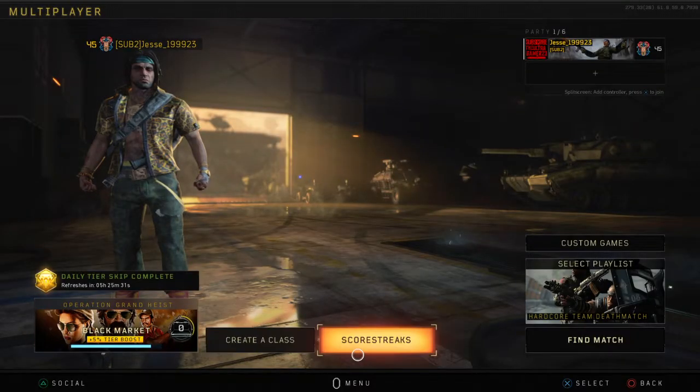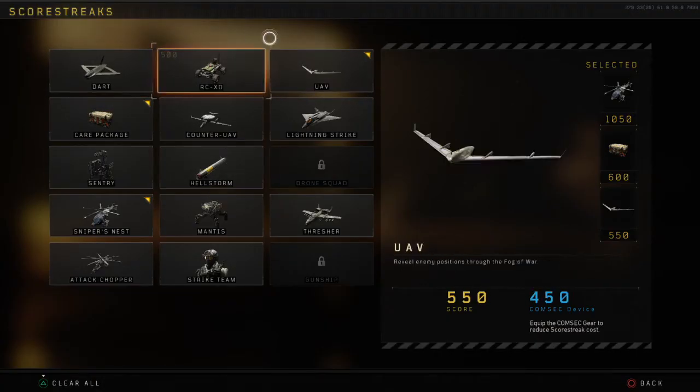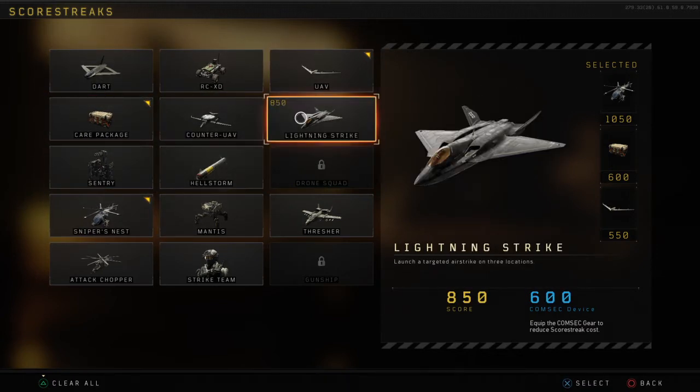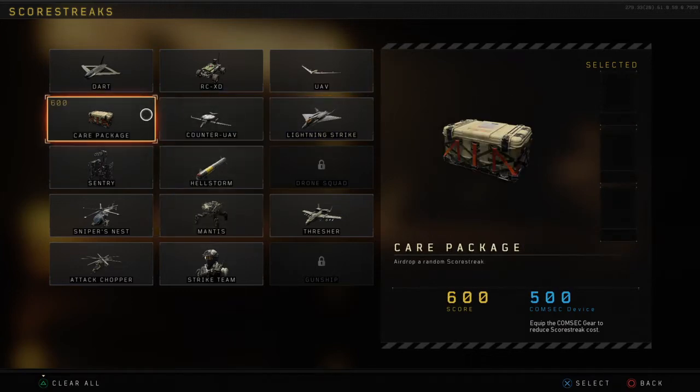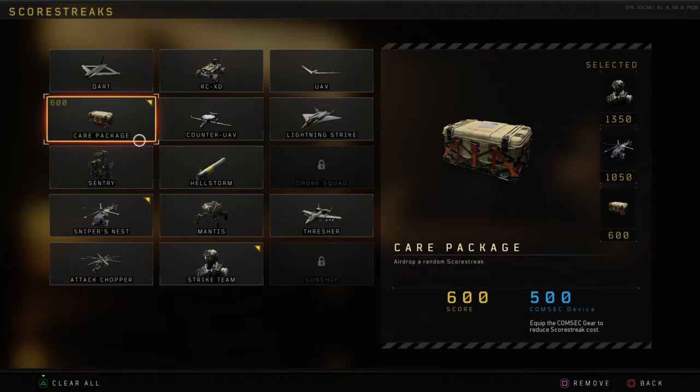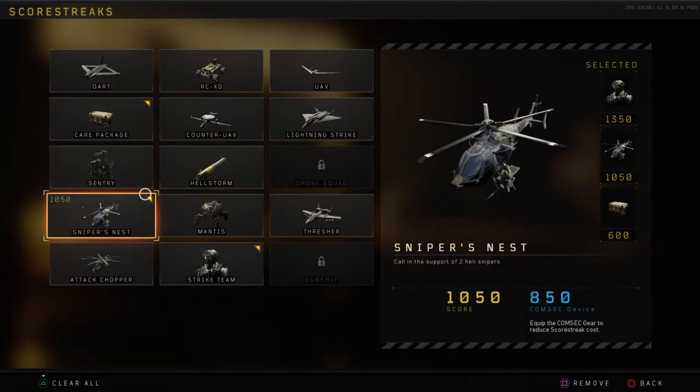And that comes in handy when you're trying to get your streaks. For example, let me show you mine. I'll use UAV, Care Package, Snipers Nest. But I'm going to change those three up — I'm going to go Care Package, Snipers Nest, Strike Team.